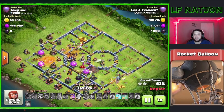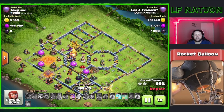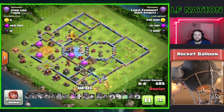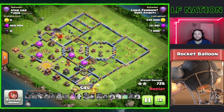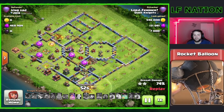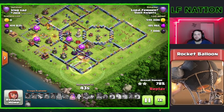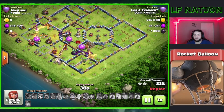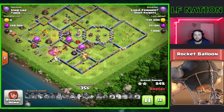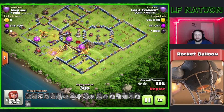You can see the Flame Flinger took out that Town Hall for us, so we're not going to have to worry about that Poison at all. We still have a Freeze and an Invisibility spell for the rest of this attack. The Flame Flinger also took out that extra Air Defense down there, so we're not going to have to worry about that either, and that's just huge for these Super Dragons — one less Air Defense to deal with. We do still have our Queen here and we have her ability, so that's huge going toward the later part of the attack with only 20% left. If we still have the Queen alive with her ability, it can help us pick up some huge value and get close to picking up this Multi-Target Inferno.